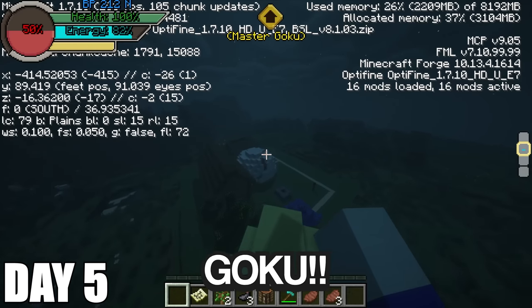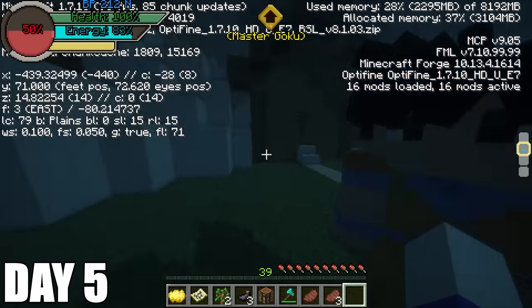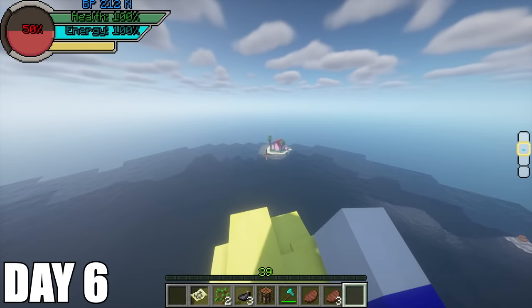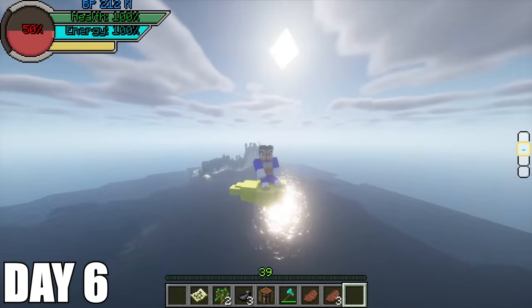I get back on my Nimbus and found Goku and Gohan. I try talking to them and they both offer to teach me some skills but I don't have enough training or TP yet to unlock these skills. On day six, after exploring the ocean as my main goal, I finally found Master Roshi's house and I was super excited I finally did.